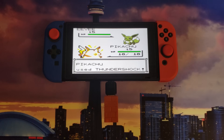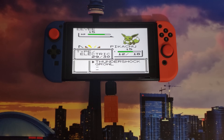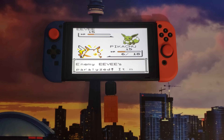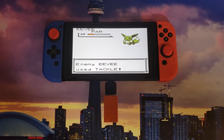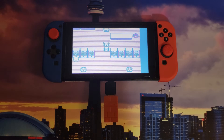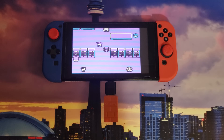Eevee versus Pikachu, here we go. Thundershock! Tackle. Come on Pikachu! Almost... He took Pikachu down — it's all good. You can always jump back into that save state.